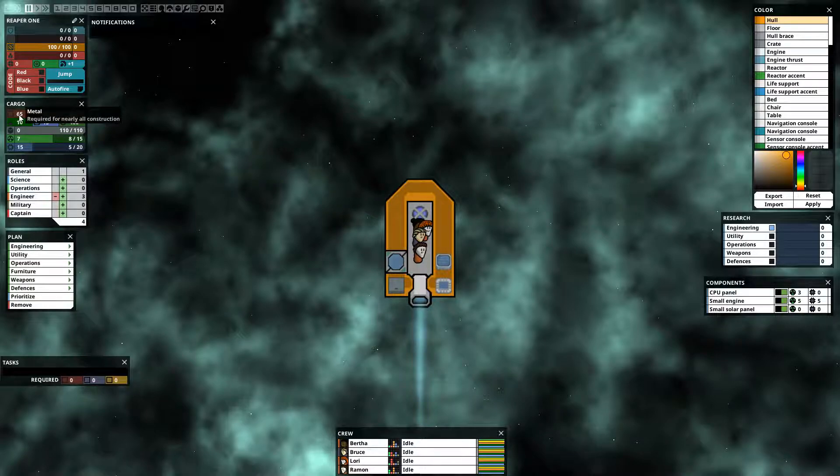First thing we need to do is build up the ship. These are the resources we have available: metal, silicon, gold, food, water, and credits. This is our current ship cargo — if we exceed this cargo it will just not bring in the materials we find, so we don't want to exceed that. This is our total power available for components on the ship, as well as our CPU power to run components. If we're trying to run more components than we have power or CPU for, it will not let us, and we can turn components on and off depending on what we need to run.